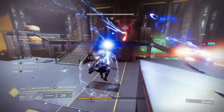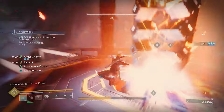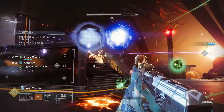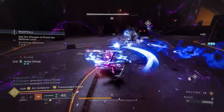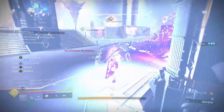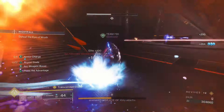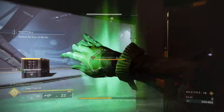When Transcendence is ready, pop it and spam abilities. Deal damage with your grenades to get Ergo Sum ammo back — with enough grenades you can go from nearly empty to fully stocked. Bigger targets like majors, champions, and mini-bosses are ideal grenade targets since they get hit multiple times. After Transcendence ends, restart the loop — re-summon your arc soul, drop the Bleak Watcher, and spam heavy attacks. Arc Conductor only lasts five seconds so keep refreshing it with heavy attacks. You'll have Transcendence back before you run out of ammo.